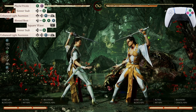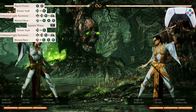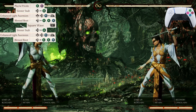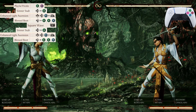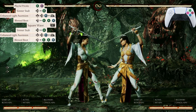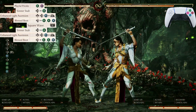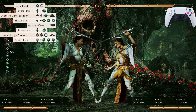After the second Light Ascension you're going to jump into her Blessed Boot again — it's going to be airborne 2-2-3. After you do that second Enhanced Light Ascension, go right into it. Let's start from Playful Prickle and work all the way down to Blessed Boot. You should be at 453 damage if you did that correctly.